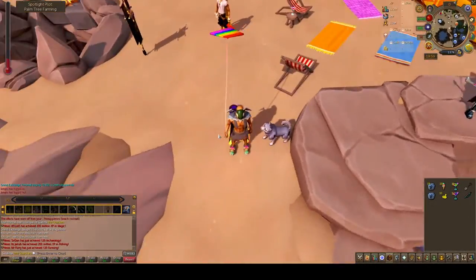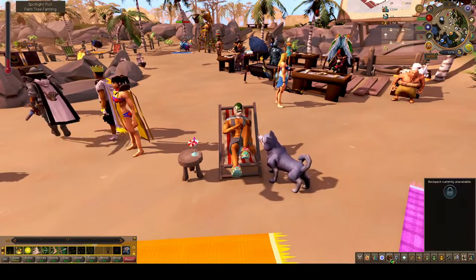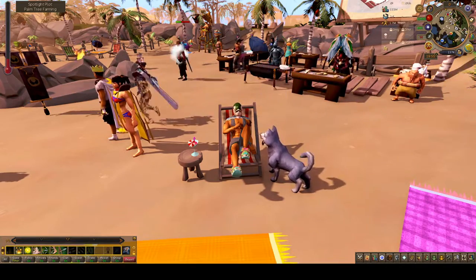What's up everyone. I'm going to show you how to get the rainbow kite. First you need to be at the summer beach party going on at Lumbridge crater, that is located west of Lumbridge Castle.